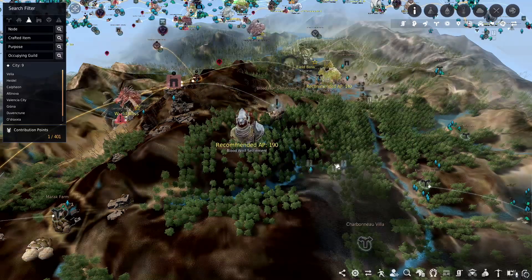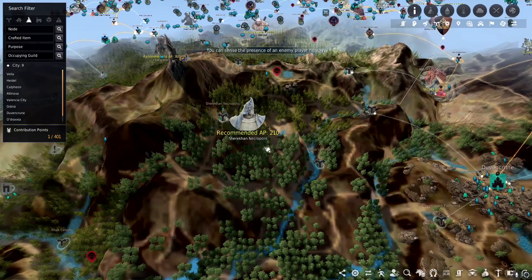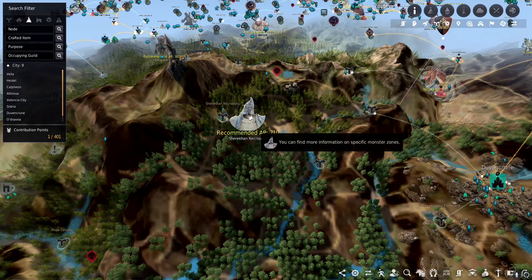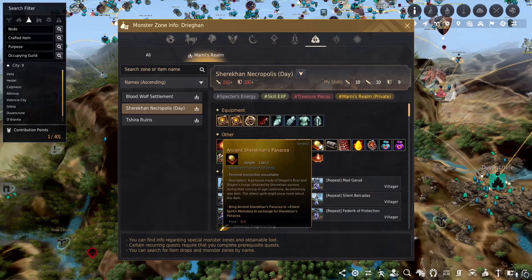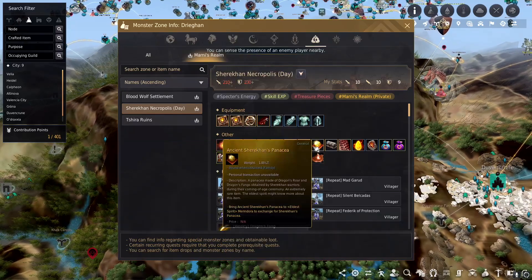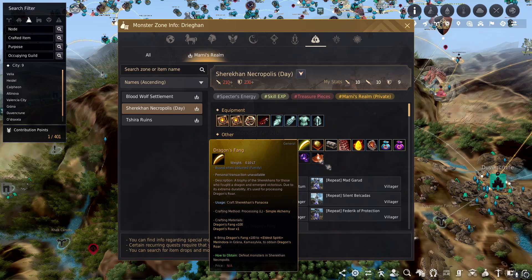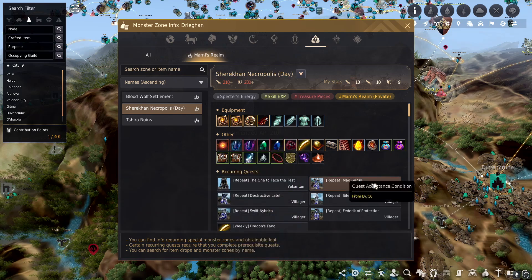Moving on to the next spot for the infinite pot: Shere Khan Necropolis. Once you have your AP up to about 210 and 270 DP, you can start making really solid money here, as well as going for that second infinite pot piece, the Shere Khan Panacea. There's also the Dragon Fang pity piece — if you get 100 of these it is exchangeable for one of those. You can get up to 280 million an hour on blue loot scrolls, so it's actually not too bad.